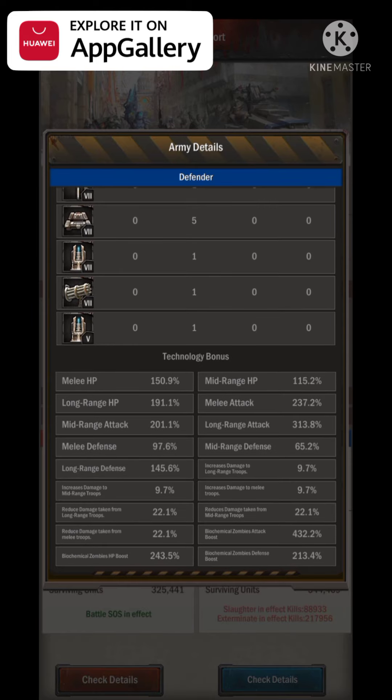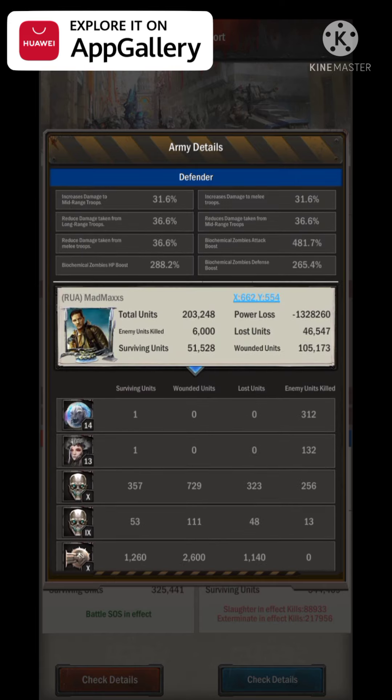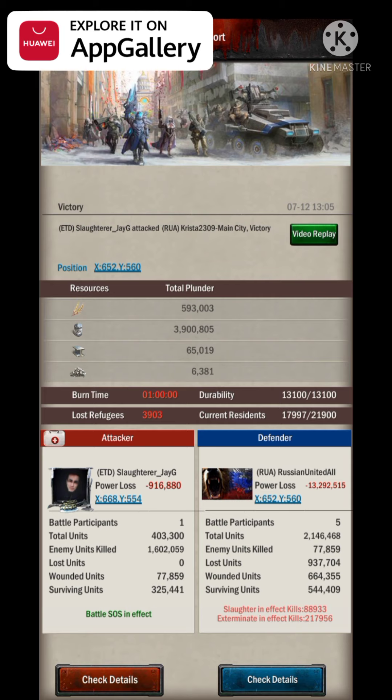The fifth defender had T10s with some T9s and T8s, long range stats at 313 - I'm not thrilled about that. I don't know the castle levels of these people. But overall, 400k troops against over 2.1 million troops and he killed or wounded just over 1.6 million. I have never killed or wounded over 500k, especially against five people - maybe against one person if lucky.